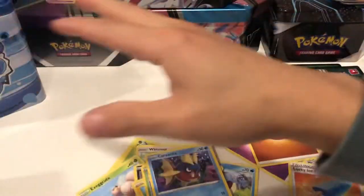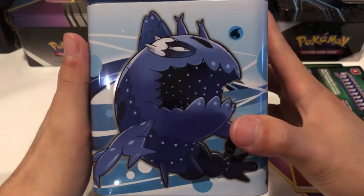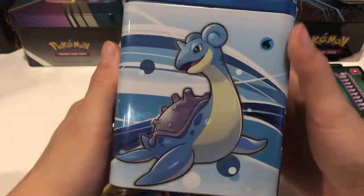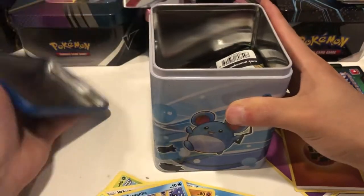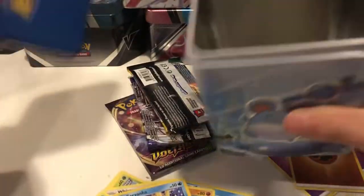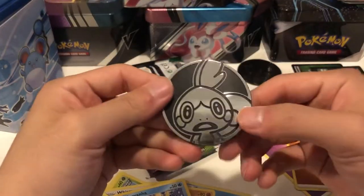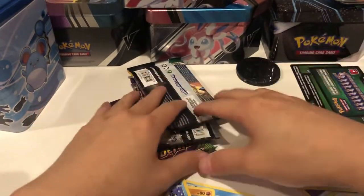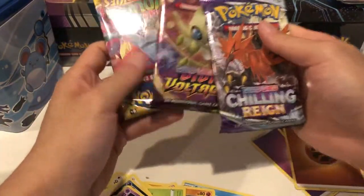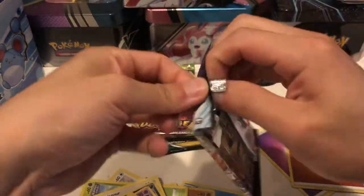Next up we have the water tin — we have a Wishiwashi, a Clamperl, a Lapras, and an Azumarill, so not bad. We got a Sobble coin instead, which is cool. The packs are Chilling Reign, Vivid Voltage, and Battle Styles — same three packs.